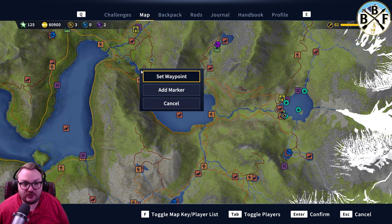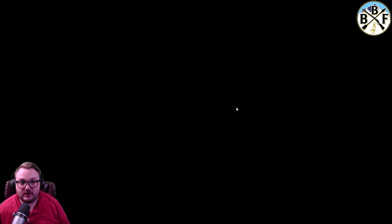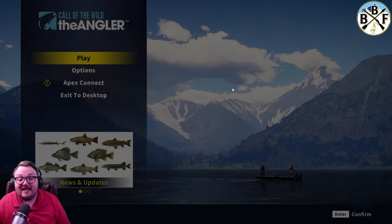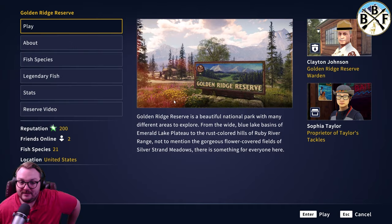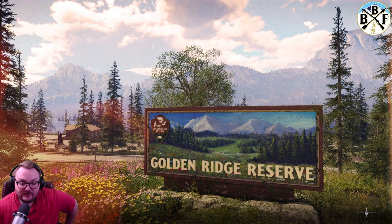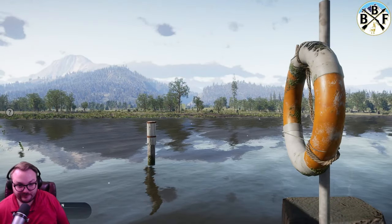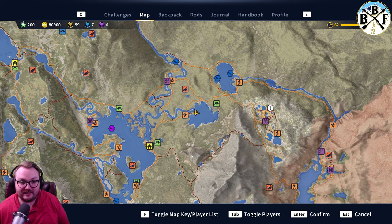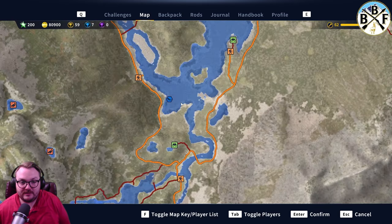We'll switch over to Golden Ridge Reserve and I'll show you the hot spots over there. The fun thing about Golden Ridge Reserve is I have a hot spot that has been delivering for a lot of people, including myself, for diamond burbot — and it's not on the community help sheet. So we'll take a look at that. The diamond burbot spot is right here.